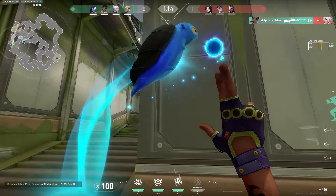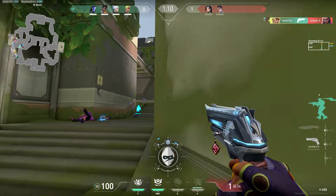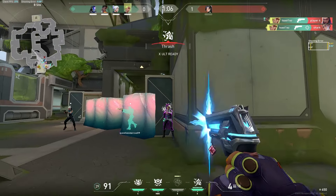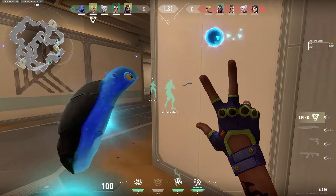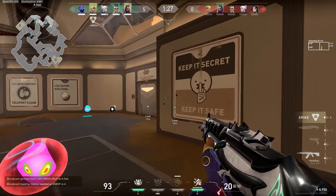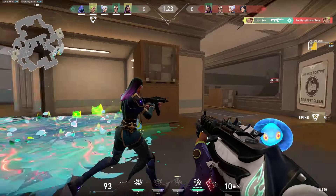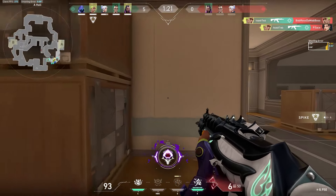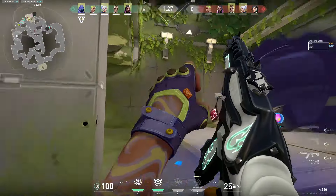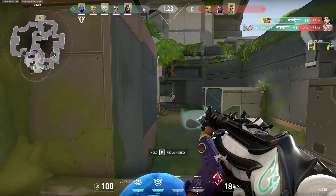I forgot to mention he's an initiator. To begin with Gekko's signature ability, his flash, he will throw out this little orb that will, in simple terms, splooge all over your enemies' screen, clouding them for a duration allowing you to eliminate them with ease. It can also be used defensively to save your teammates from an enemy that's running right at them. Your flash is overall just super strong at taking sites, it lets you just run right at enemies without a second thought. And HOLY SHIT I'M ASS!